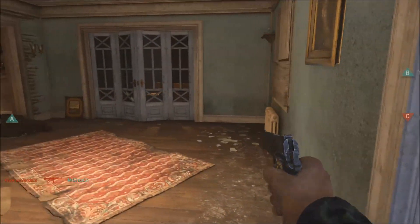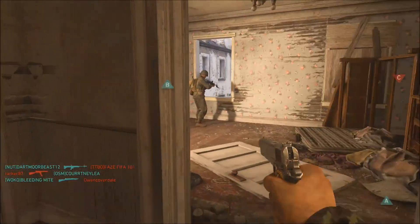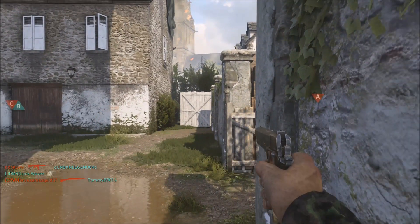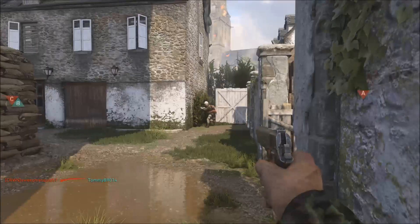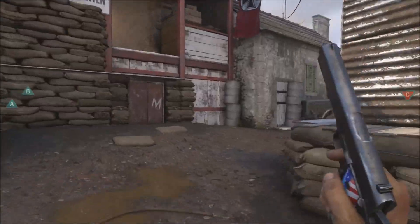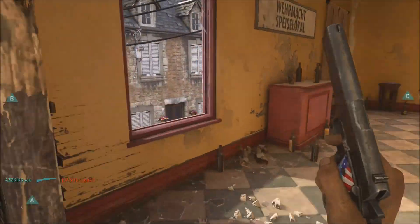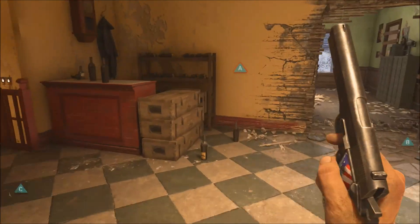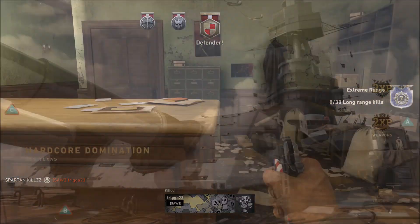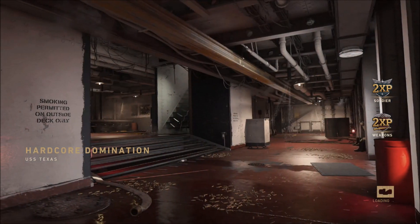Now for good maps to get headshots. First is Saint Marie du Mont — it has lots of locations where you can catch the enemy out and sneak up behind them using our division and basic training perk, giving you time to aim at the head. I always recommend using Hardcore and Domination for any challenges: Domination tells you where the enemy are most of the time, especially when they're trying to capture points.